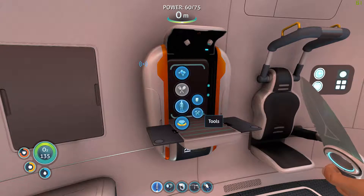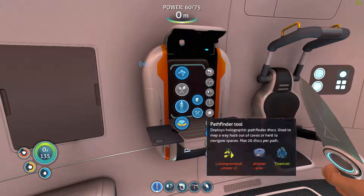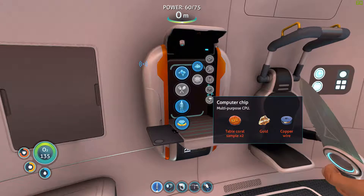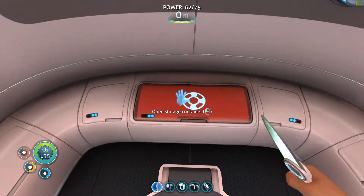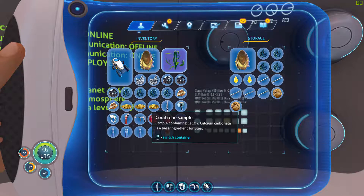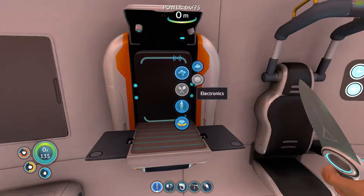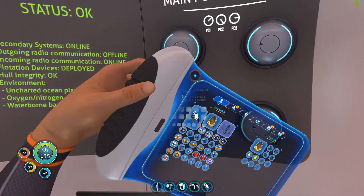We were gonna build the Habitat Builder, so we need a computer chip, a battery, and a wiring kit. The computer chip is gonna take table coral samples, gold, and copper wire — and we need copper ore to get the wire. It looks like we're gonna be searching for more copper.